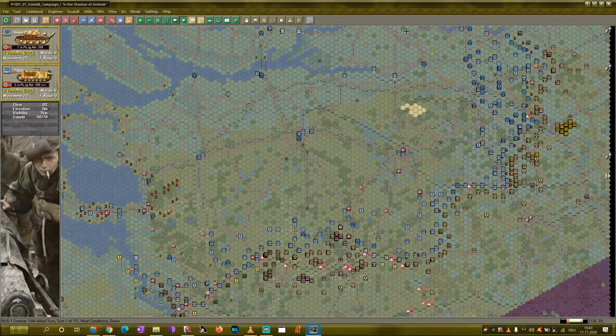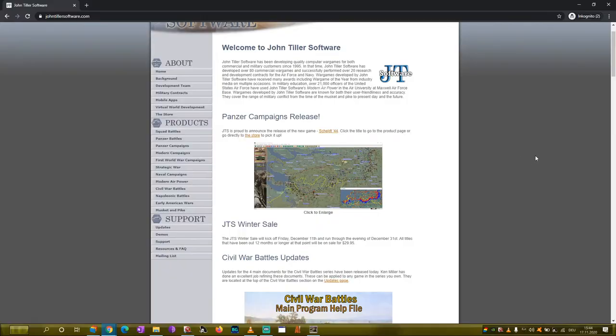John Tiller Software offers different echelons of simulation. You can check it out on the website. Tactical battles start with Squad Battles, then go up with Panzer Battles which is already on the company echelon, and then you have Panzer Campaigns which focuses on true campaigns — on the operational side of warfare — and that's where Scheldt is situated.